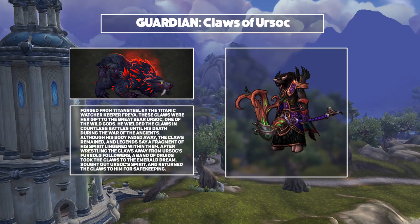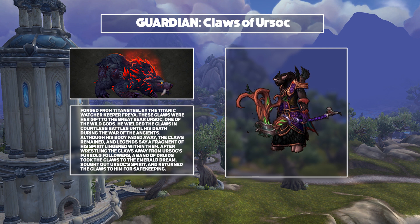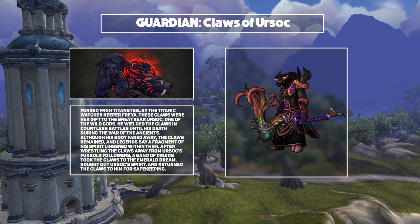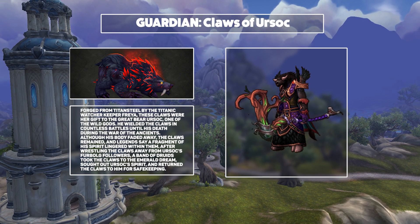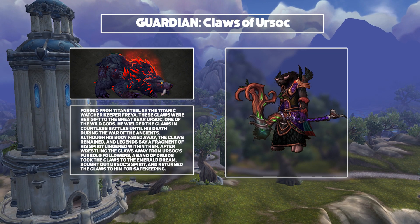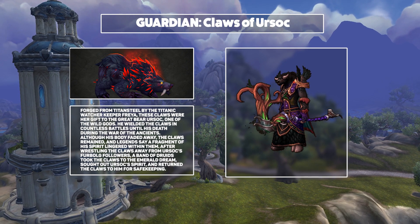In a similar vein, we have the Claws of Ursoc for Guardian Druids. Ursoc was one of the many demigods who died during the War of the Ancients, and we're going to be using his claws. The claws themselves look absolutely fantastic. I really like how they've got this almost fire kind of rage going through them. But of course, the real star is what this is going to do to your bear form transformation. While it doesn't do as much for me as the cat form transformation, I still think it's great, and hopefully we see some really cool variations as well.